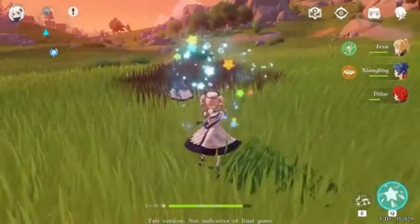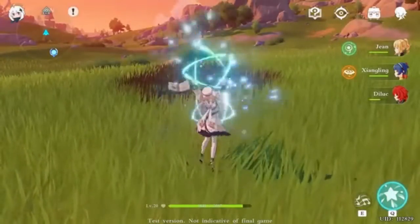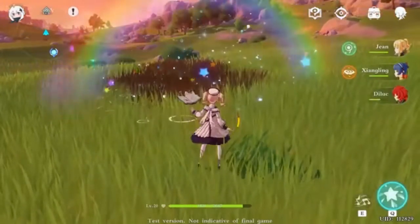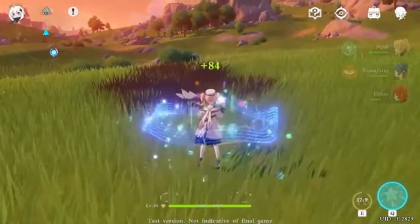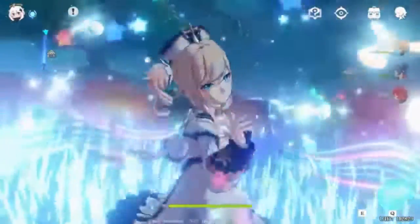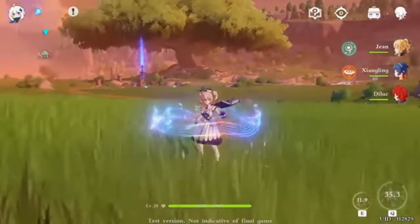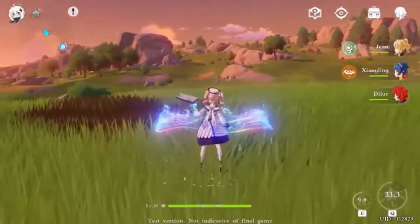Next we have Barbara, which is a mage. She's Hydro — a water element. She's more of a support character because she also uses healing magic. Her basic attack is water-based.